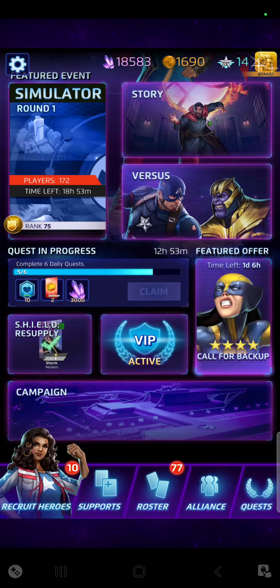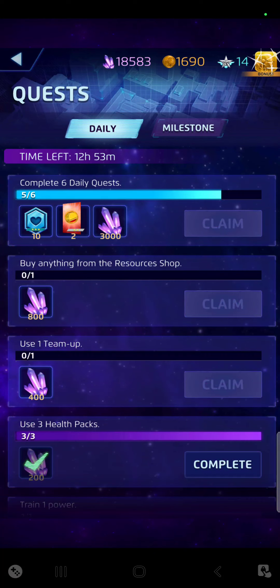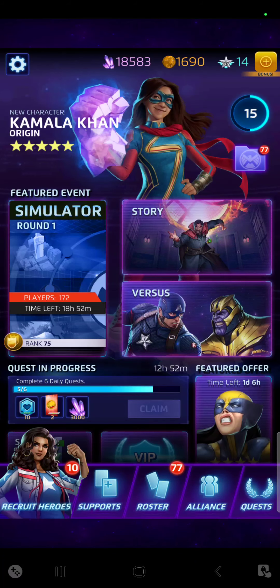On top of that you can do weekly and daily challenges. I still need to complete one more and I'm probably going to use a team-up because I don't want to spend any coins in the store. Even though I got more crystals, I'm just going to save my coins — coins are the more valuable currency — and burn a team-up in one of the versus modes.